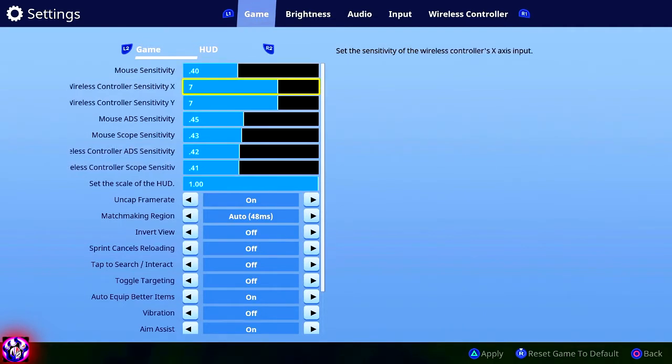Now we're going to cover the wireless controller sensitivity X and Y. X is right and left, Y is up and down. A lot of people think there's a sensitivity between whole numbers like 7.5 — there isn't. If you apply changes, leave, and come back, it's always going to be the same whole number. So if it says 7, it's 7.